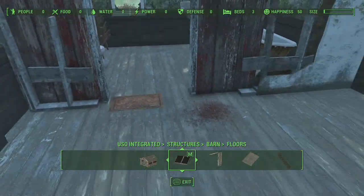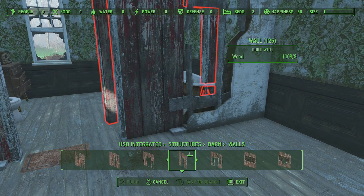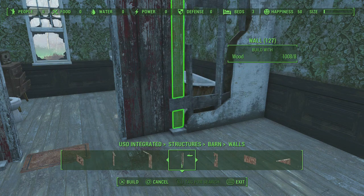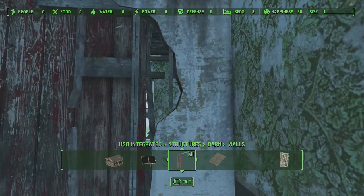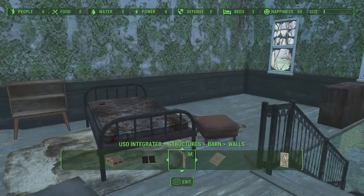Now you can wiggle it around a little bit, or move this wall out if you want. You can fix any gap by adding a little piece of scrap wall here — there we go. If you want to fill in that glitch, a little piece works nicely.